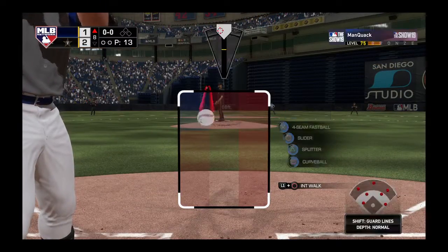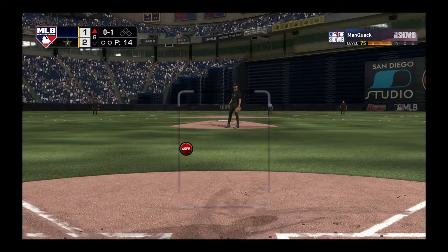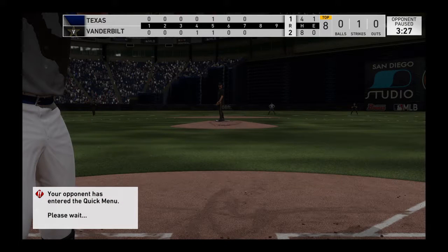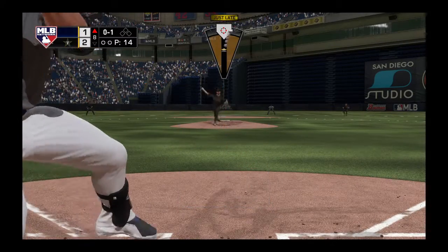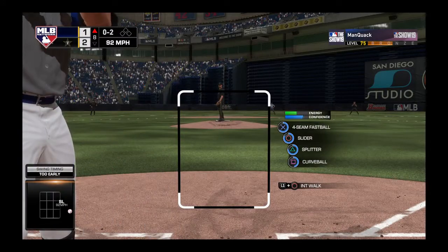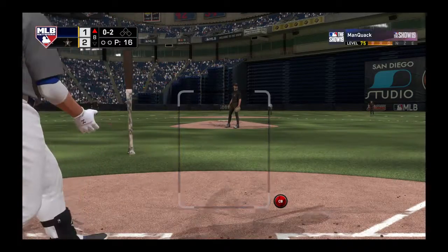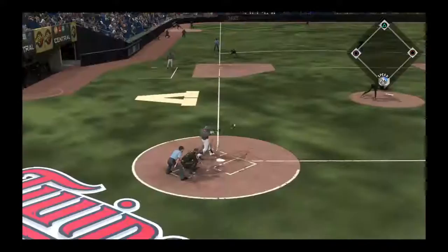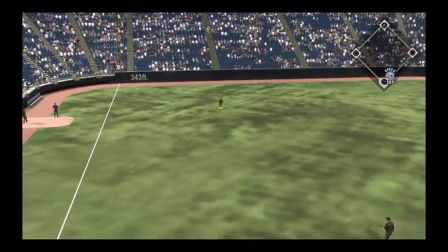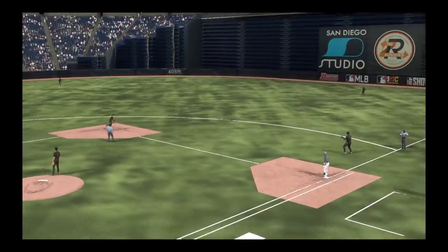Leading off the inning, Kurt Suzuki. They'll look to get something going here and even this game up. This thing's far from over — only down by one, all they need to do is get this leadoff guy. Set to deliver the 0-1 — had him reaching at thin air that time, and he's very quickly down 0-2. As we head into the later innings, it's safe to say that both starters have given their teams a great chance to win here today. We've seen one power pitcher, one finesse guy, but both of them on point. Two different ways to get through a lineup, and both of them have worked.